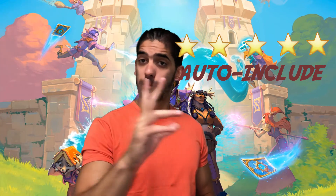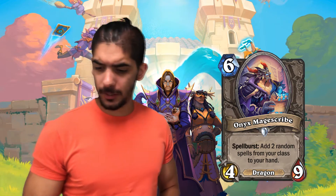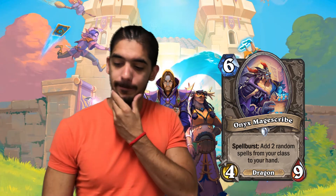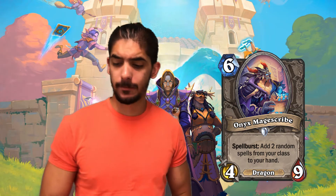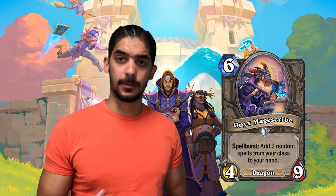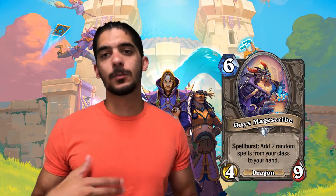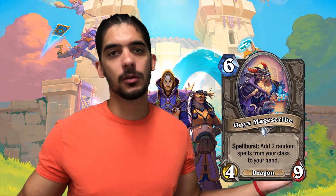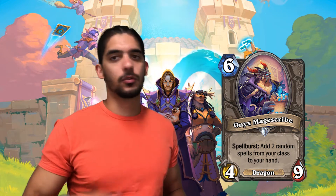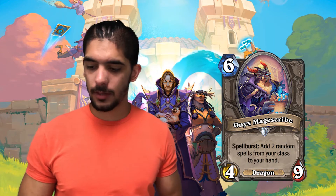Let's start with the first card: Onyx Mage Scribe. A 6-mana 4/9 card with the Dragon tag. On first look this card seems very strong when it comes to the stat line, and we also have a Spellburst mechanic. So what it is: once you play the card, if you cast a spell — whatever type of spell afterwards — you trigger the Spellburst mechanic. It can only trigger once in the card's lifetime. So if you play this card and cast a spell, you get 2 random spells from your class to your hand.